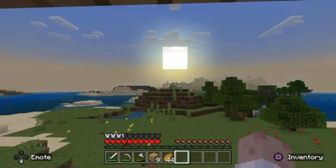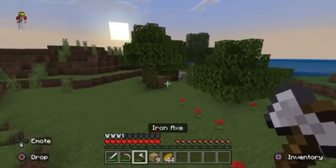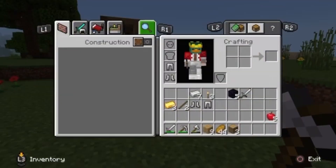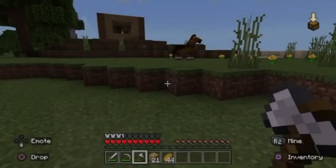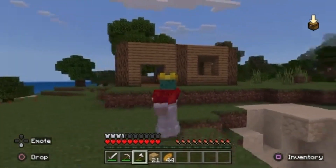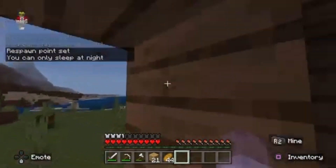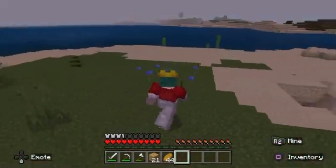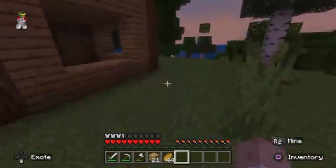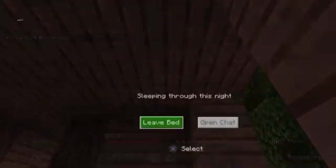Is that another village over there? I think it is — we'll go check that out in another episode. Before we go to bed I'll just get some more wood so I'm not sitting there doing nothing. I'll make them into planks. I'm going to head into my house now — I still need to make some doors as well. But this is what it looks like so far — it's nothing special, just our little house for now. You can only sleep at night. Well, is it basically night? I guess it's the evening.